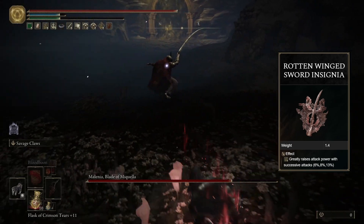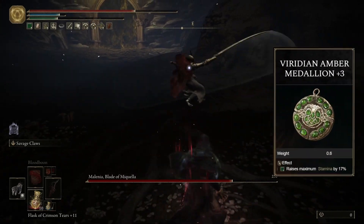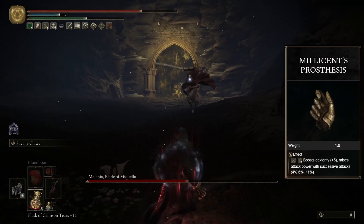The Rotten-Winged Sword Insignia boosts consecutive attacks. The Godskin Swaddling Cloth restores health with successive attacks. And I also like to use the Viridian Amber Medallion +3, because this is a very stamina-hungry build, but if you can manage without it, use the Millicent Prosthesis instead for even more damage.